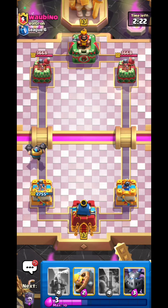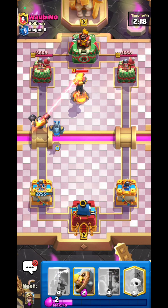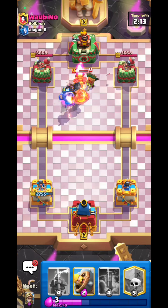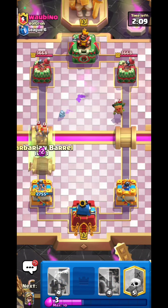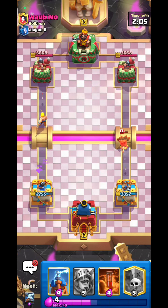I cursed myself — he actually has an inferno tower and dart goblin. This is a hard one. Bar Barrel down — I'm just going to ignore the dart goblin to be honest because it won't do that much damage.